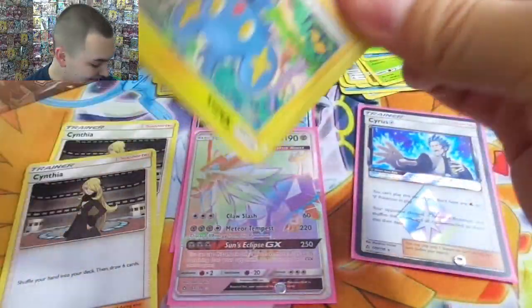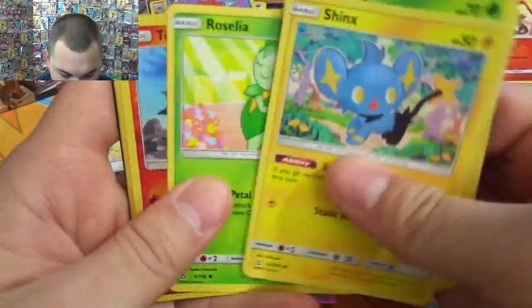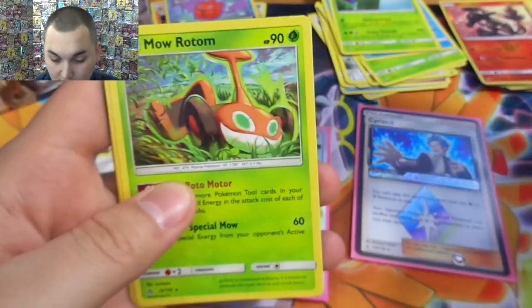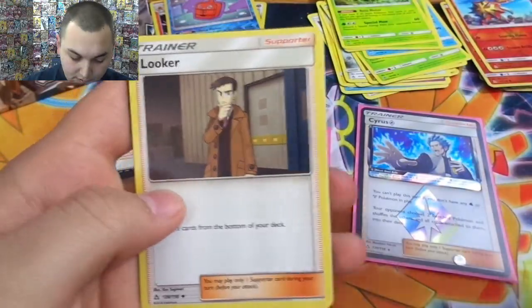This is the last pack on the right side. After this we're on to our last 18. What do we get? Gible — that's a reverse Turtwig and a Mow Rotom. Fighting energy, got a Looker.